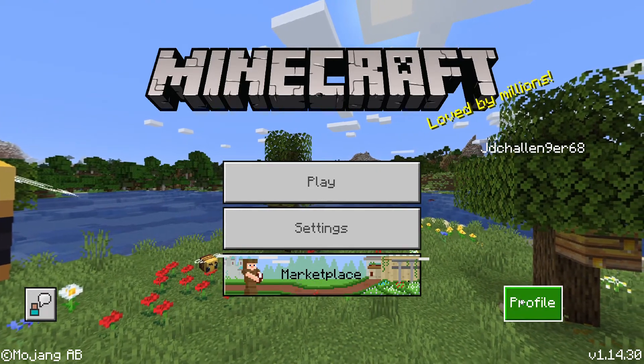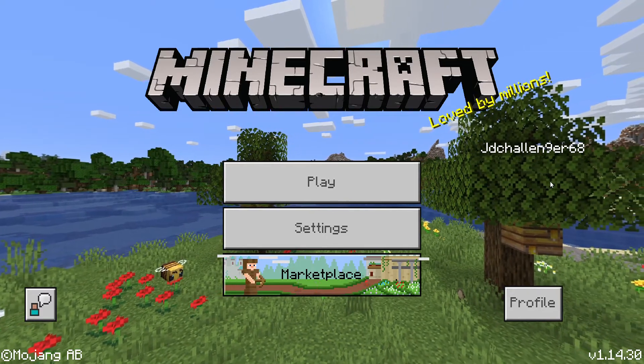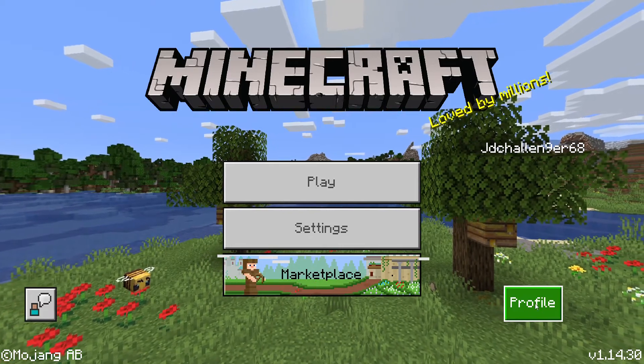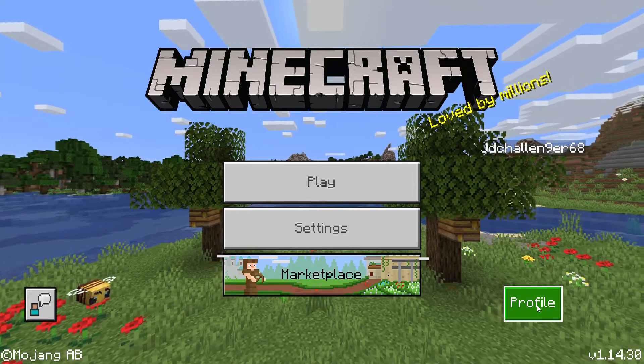Next up is Profile, which is right here — that's my name, obviously my Xbox name, because I've linked it up to my Windows 10 computer. And there's my profile right there, so it basically just takes you all the way to there.